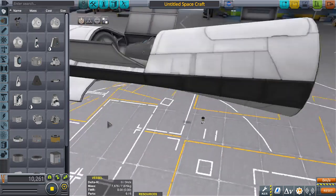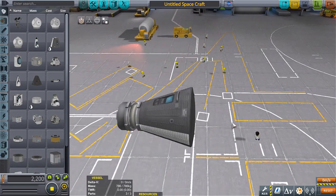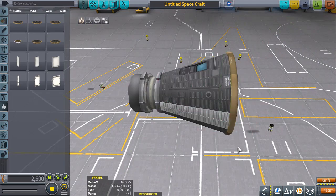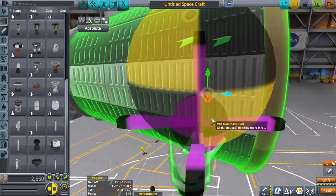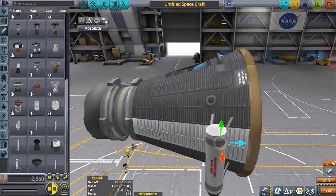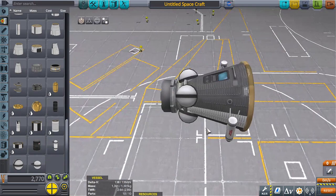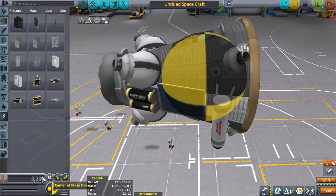What I'm doing now is making the escape pod so I can get the center of mass correct, because that's what's going to make or break it when it's launched out of the craft. We're going to need some RCS fuel, power, and typical stuff. We'll have to check to make sure the hatch is not obstructed. All right, I figured that would change.